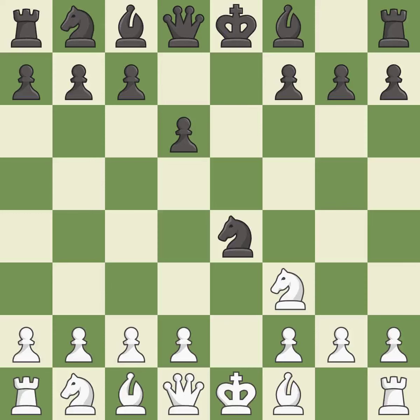Nxe4 captures the e4 pawn and places the knight in the center of the board, where it controls many important squares. Nc3 develops the knight toward the center, attacks the knight on e4, and controls the d5 square.